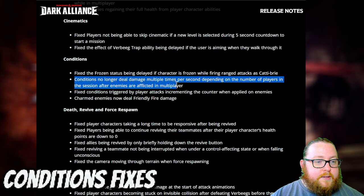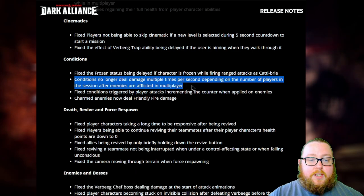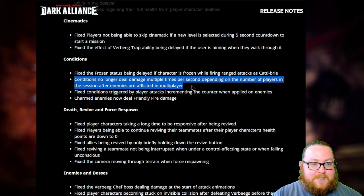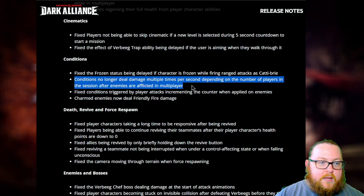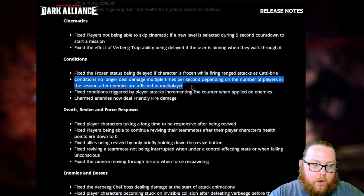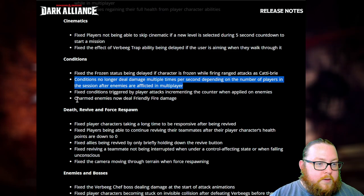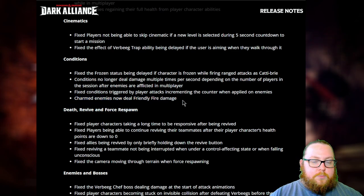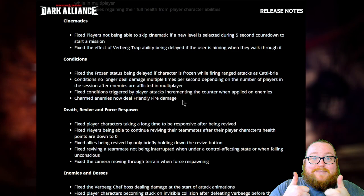For conditions, the two most important changes are: conditions no longer deal damage multiple times per second based on the number of players in the session after enemies are afflicted in multiplayer — which is a bit of a nerf since it slows down damage output — and charmed enemies now deal friendly fire damage, which is something I'm happy about because before they wouldn't actually hurt the people around them.